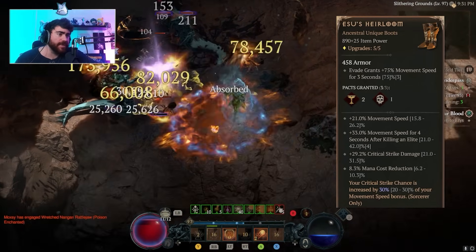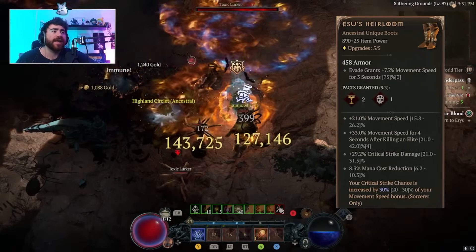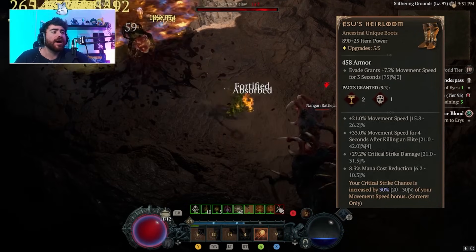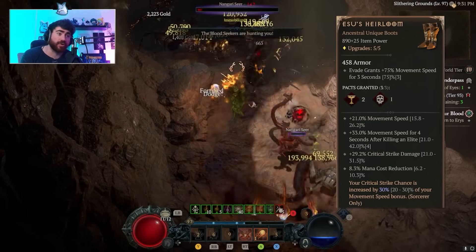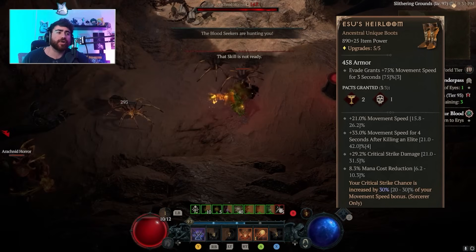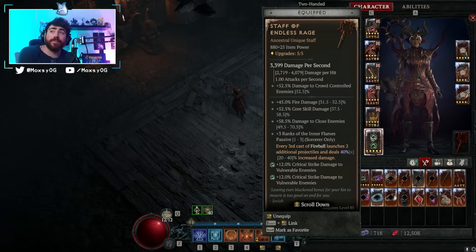Essu's Heirloom — I talked about this at the start of the video. More crit damage, mana cost reduction, tons of movement speed, and a ridiculous amount of crit chance. We're scaling a lot of our damage off crit damage, so having higher crit chance massively improves your damage. Next up is our weapon — the best-in-slot weapon for this build is the Staff of Endless Rage.